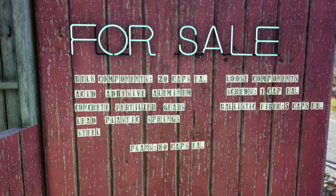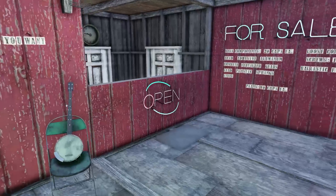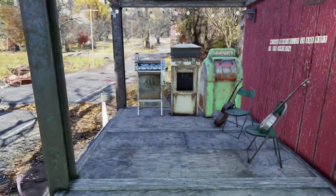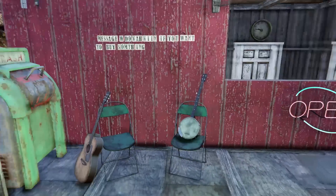You can see I sell bulk components at 20 caps each. I currently have available acid, adhesive, aluminum, concrete, fertilizer, gears, lead, plastic springs, and steel. I also have loose components: screws for one cap each and ballistic fiber for five caps each, because you can't bulk those items. I also sell plans at 80 caps each. And I have a message here that if you want to get a hold of me, you can message me if you want to buy something — that's how people can trade.